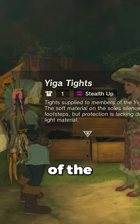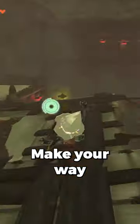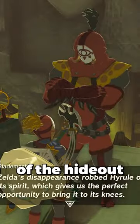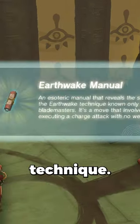Now that you have all three pieces of the Yiga set, head over to the main Yiga clan hideout in the Gerudo Highlands. Make your way to the blademaster in the center of the hideout and he'll give you three challenges. Complete the first two and you'll learn the secret Yiga earthquake technique.